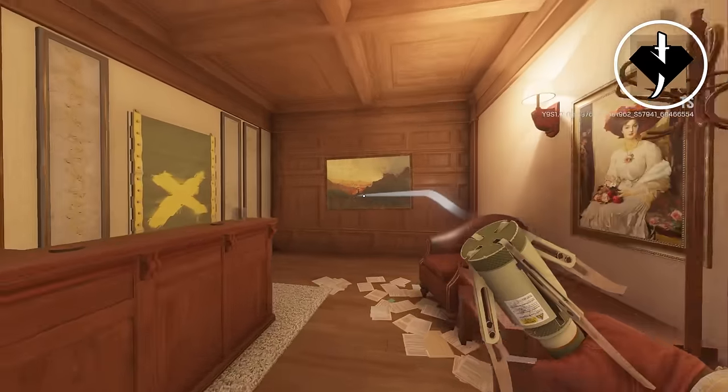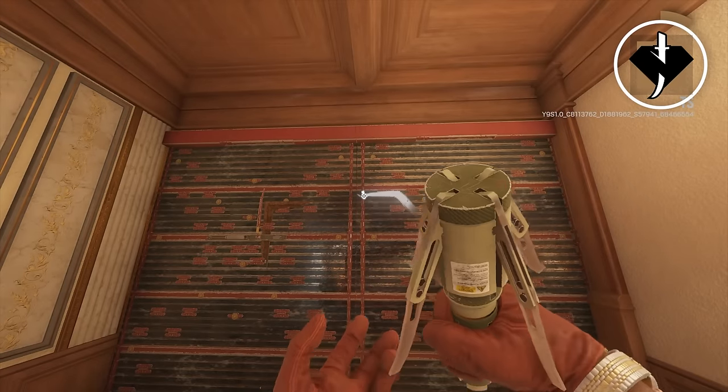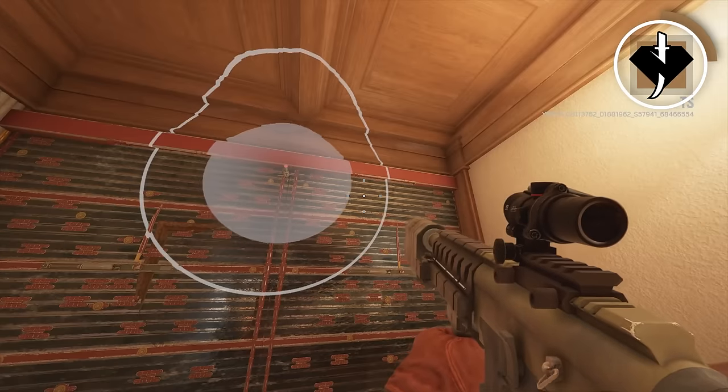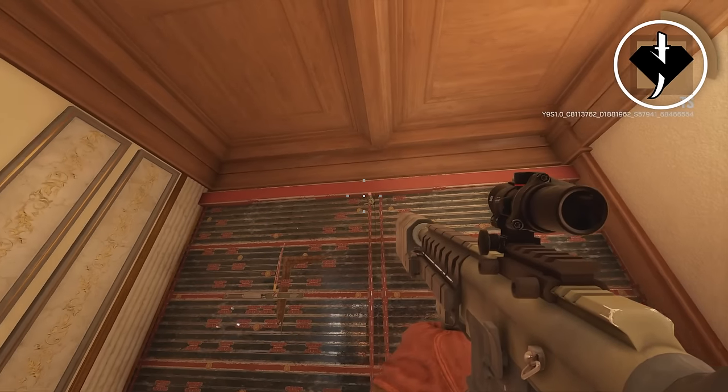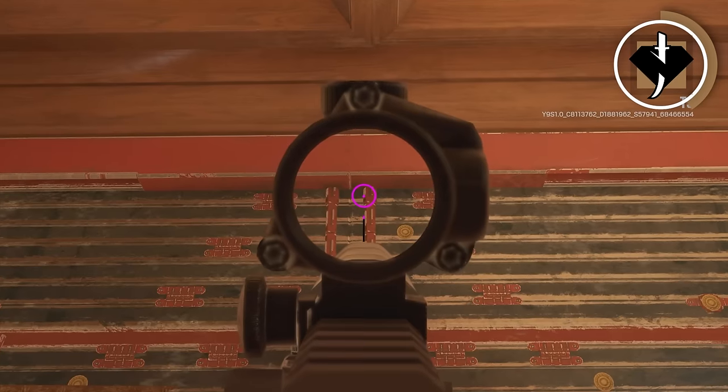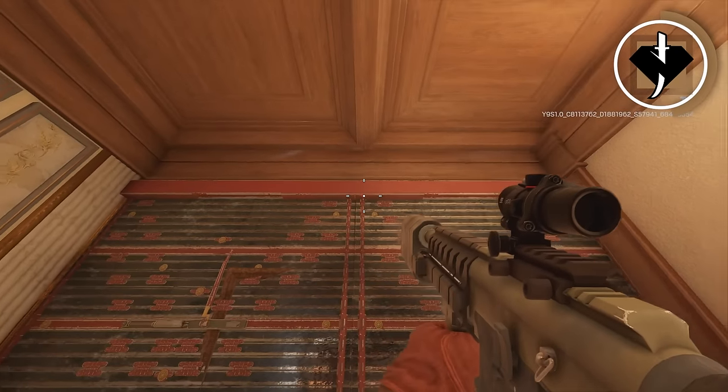My next operator is Kaid. The mistake I see Kaid players making is they throw Kaid claws at the top of the middle of the wall, just like this. Never do this — nine times out of ten, most team compositions will bring EMP grenades, and if they know you're playing Kaid, that is the first place they will EMP because it's so common.